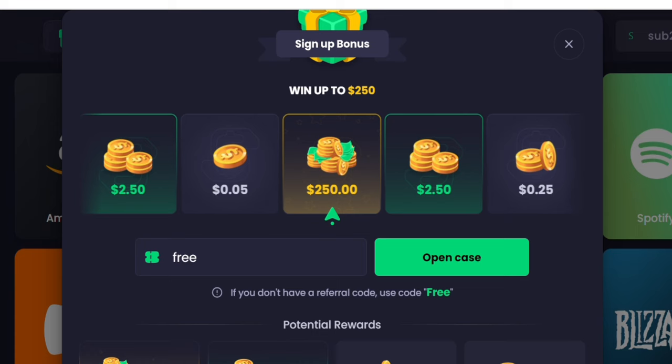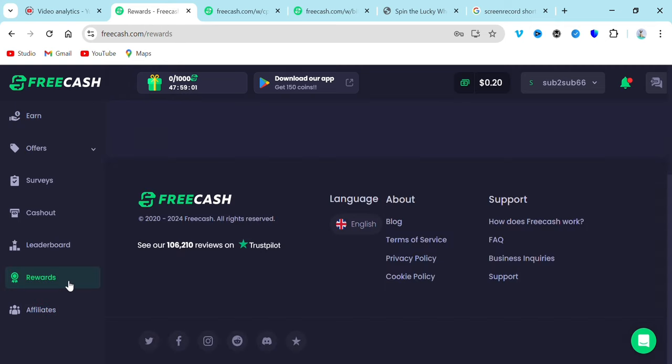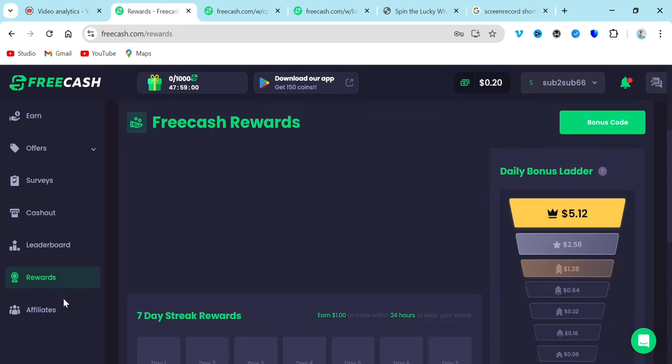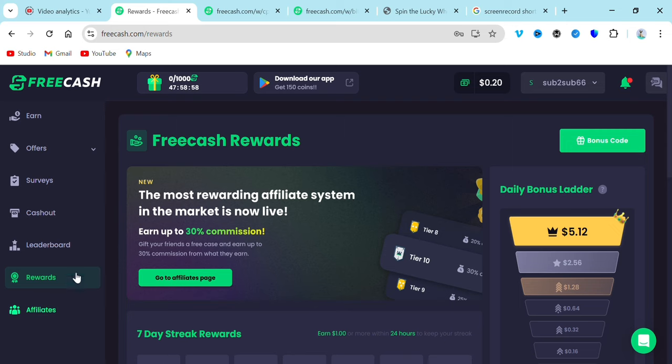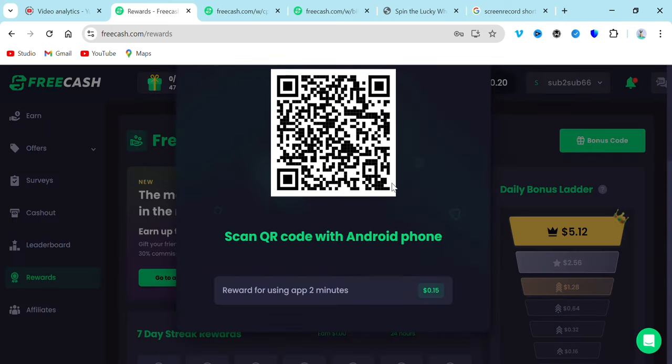Once you've gotten the sign-up bonus, you can either make your withdrawal or continue doing surveys and playing games. Now going over to the rewards section — you're going to see the rewards that are going to be given to you. Once you download an app, you're going to be given a reward of over $0.15 US dollars. That's why I suggest you use a mobile phone for this platform.